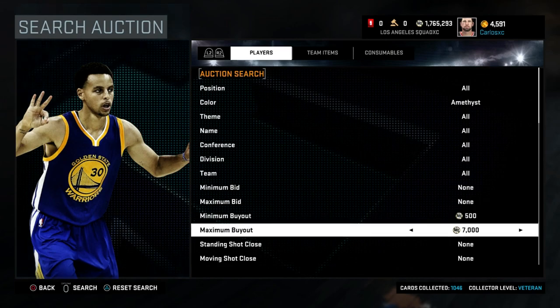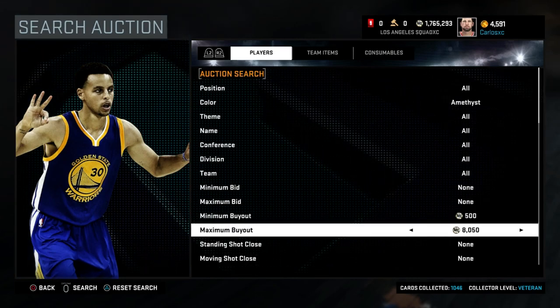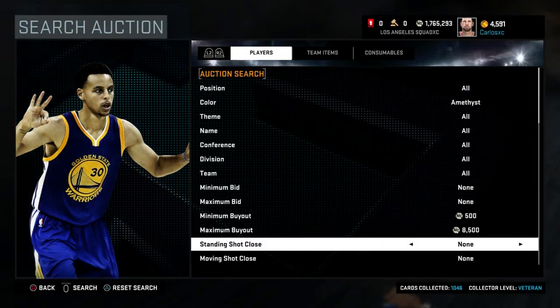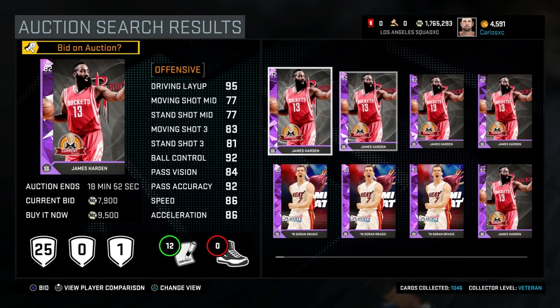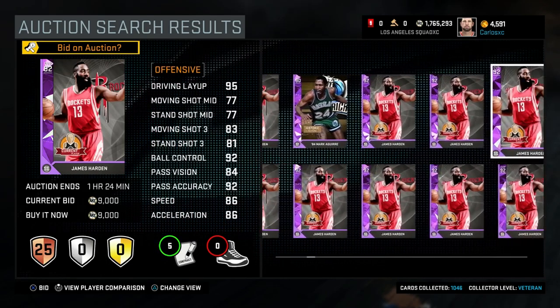So pretty much if a card pops up you want to buy it. Let's see how high we can go before anything shows up — let's try 8.5, then 9, 9,500. Okay, so Harden goes for about 9k.